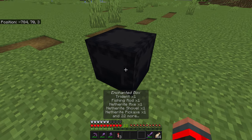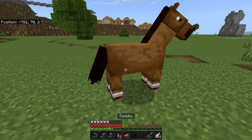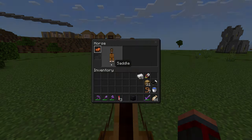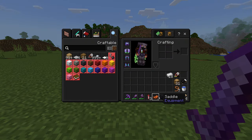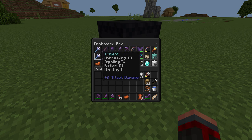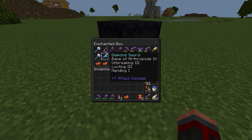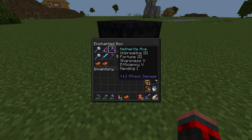This shulker box is my precious one. That was a medium-to-worse horse — I killed it because I want new, better horses to spawn. Those tridents are fully enchanted, and here's a fully enchanted fishing rod.